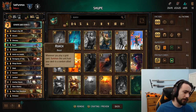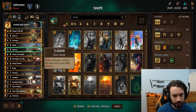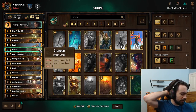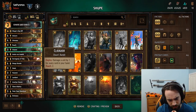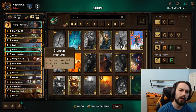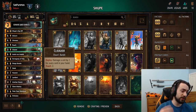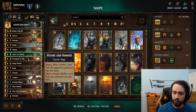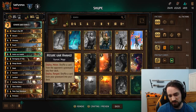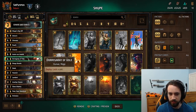Roach is there for thinning — very strong. You want to thin your deck as much as possible to find your Shoup. Cleaver is pretty good; this deck doesn't have a ton of removal and Cleaver definitely helps with that. It's very strong if your opponent plays an engine and then plays Tactical Advantage on it — you can use Cleaver to one-shot it. Asire is a strong card, works very well with Roach — a 9-point play in round 2 or 3. Dwarri Gary is a lock, and locks are good.